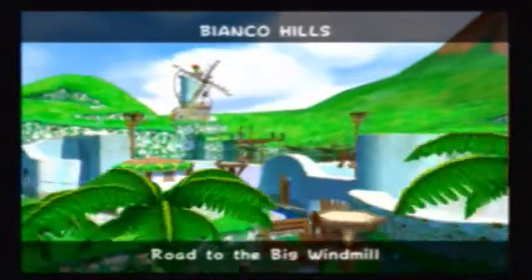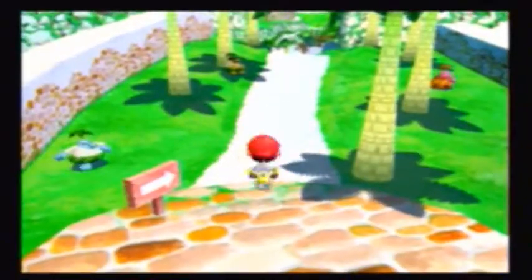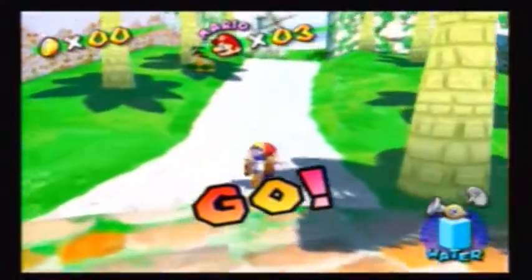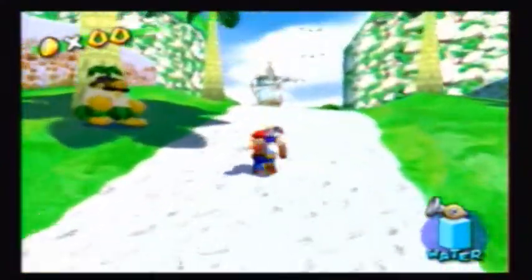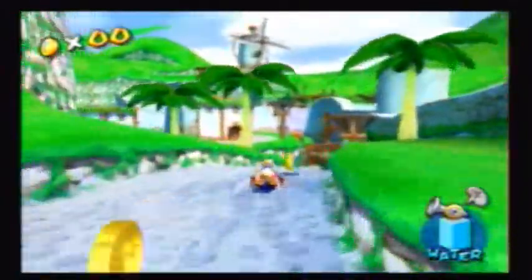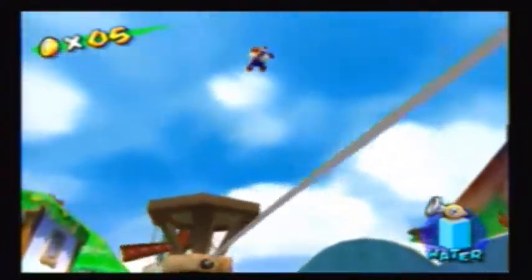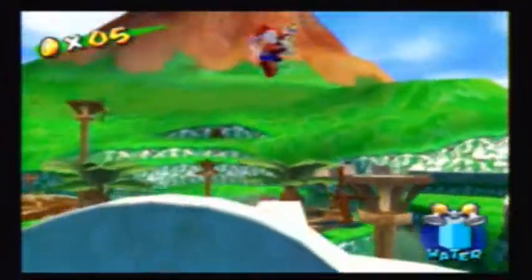Oh man, not again. We're going against the same recycled boss as before. Oh boy. Okay, so here we are at Bianco Hills. It's mostly a waterway site, of course. And dang it, I missed the first coin. I got almost all one coin going out on the rope, so I don't have Sugar Skills.